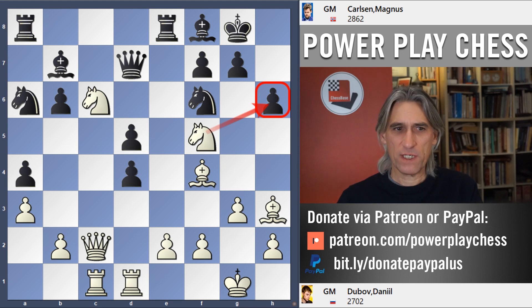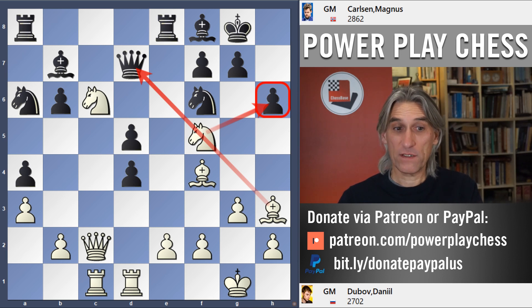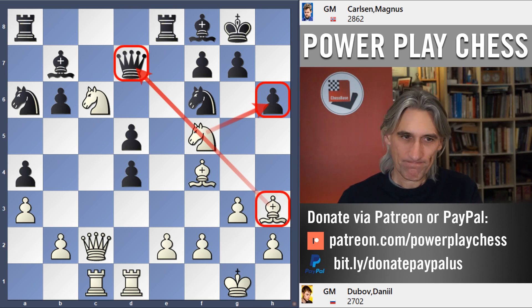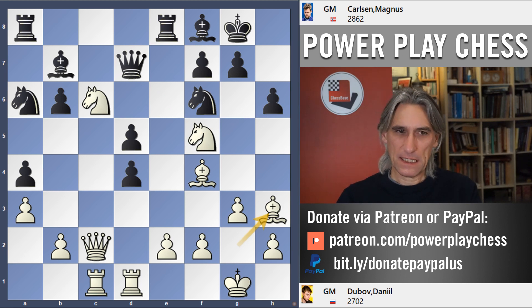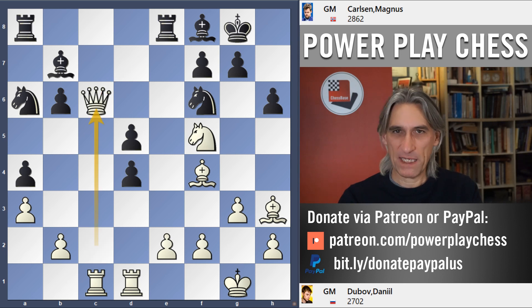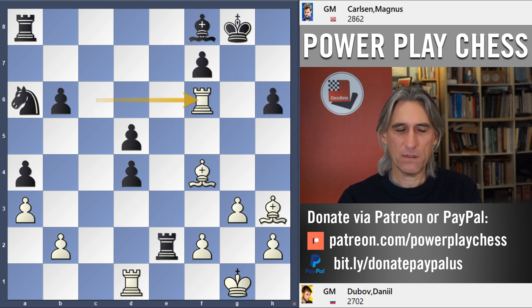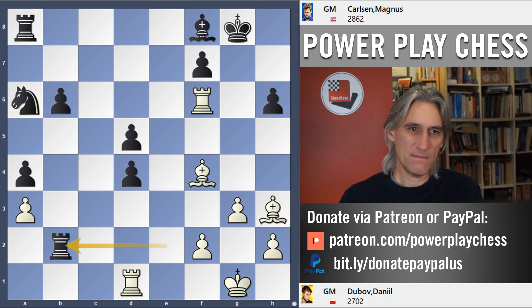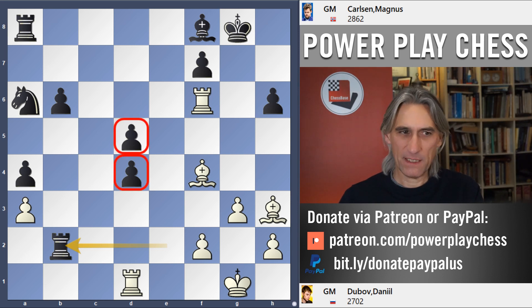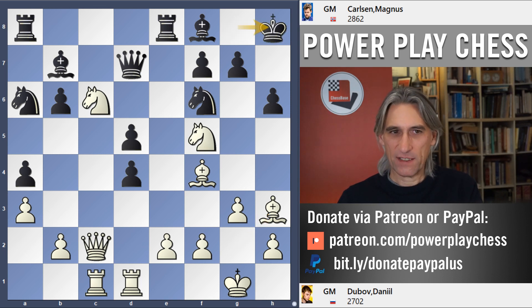So Dubov played Bishop h3, so with the bishop on this diagonal, Knight takes h6 check is threatened, followed by Bishop takes queen. Here Carlsen makes, I think, a big mistake. I think he should just exchange here — it is still incredibly messy, white can take there, white has two bishops, these pawns might disappear, but black certainly has enough play. It's a very odd position, but King h8 is a mistake.